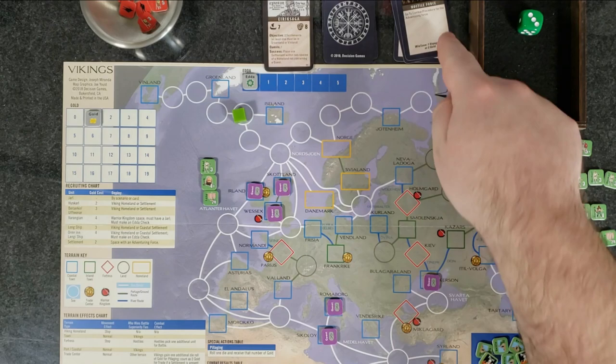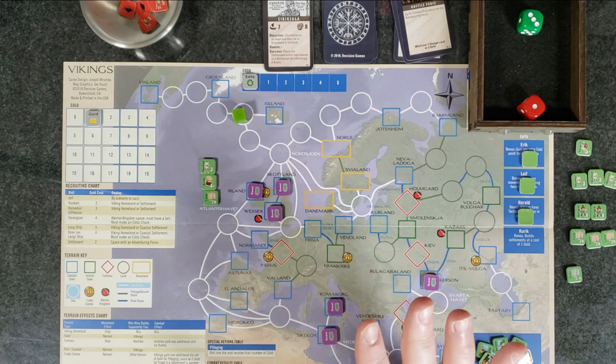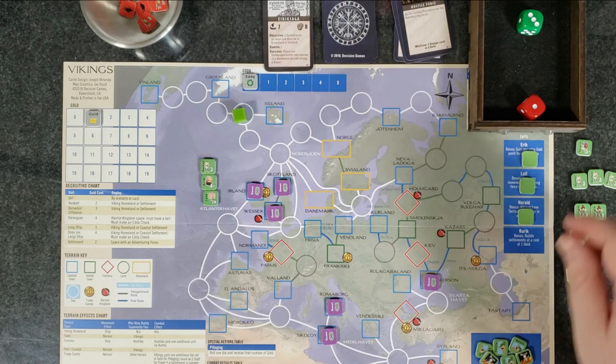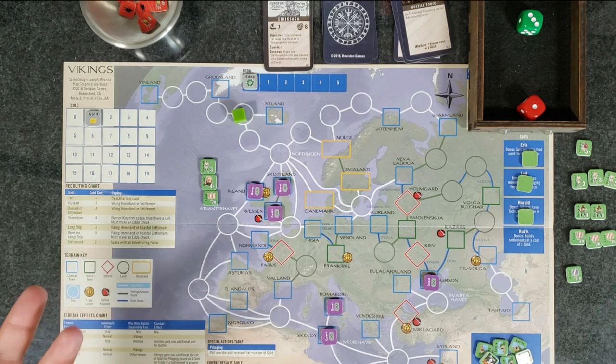That was the voyage card segment. No combat generated, no quests, can't pillage or settle in the middle of the ocean. Continue on into the next turn. Any trading? No, we're still at sea. Reinforcement segment — we only have one gold and the minimum unit price is two for a Huskarl, so we can't recruit. We're hopefully going to get some money when we pillage Iceland. Now we go to the movement segment — we're going to move to Iceland. We don't have to roll because it's literally just one space and the minimum movement is one.